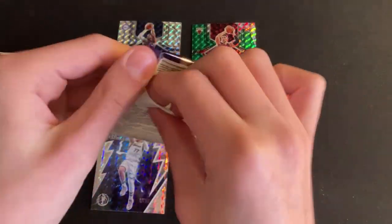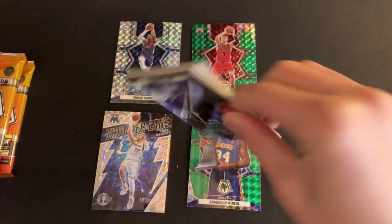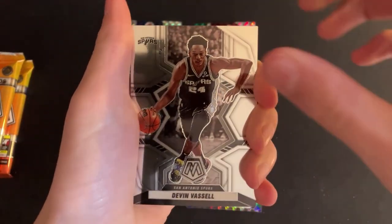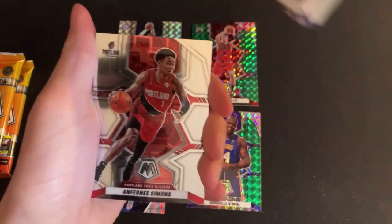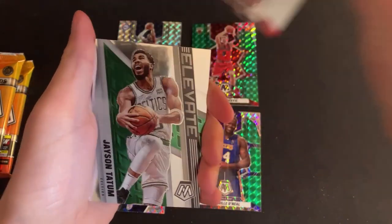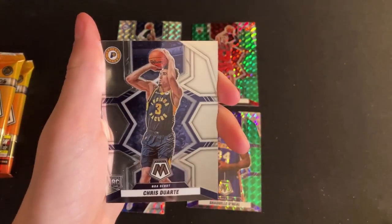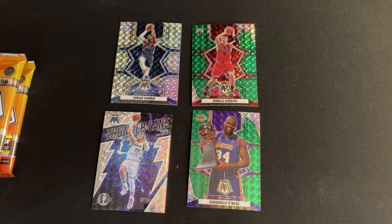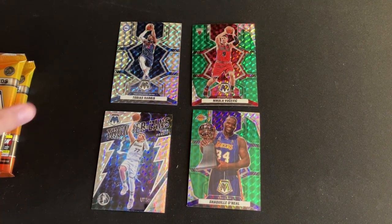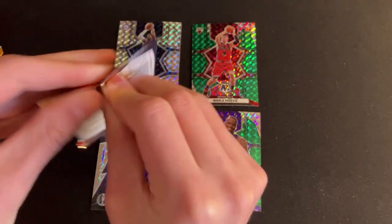Pack four: Devin Vassell, Rudy Gobert, Anthony Simons, an Elevate of Jayson Tatum, a Chris Duarte rookie, and an All-NBA Steph Curry. The rookies — not really any bad ones yet. One Bulls card so far, nothing outstanding, but it's been pretty fun. I like those Finals MVP cards.